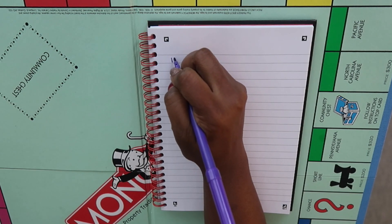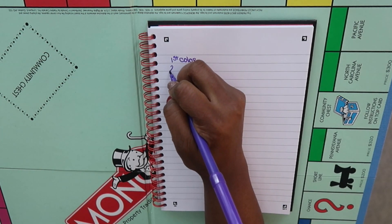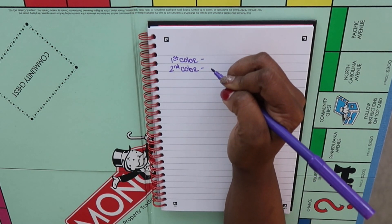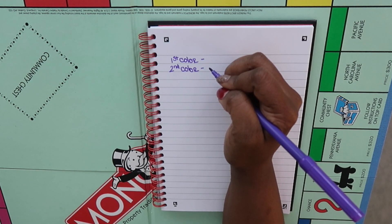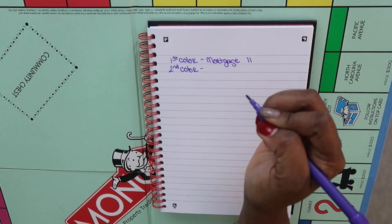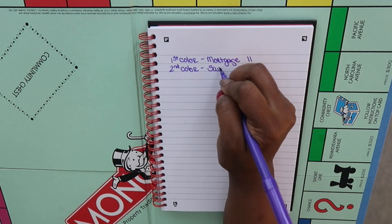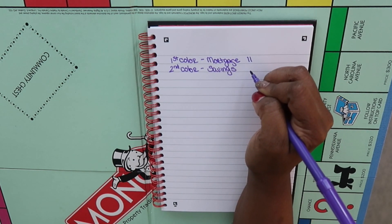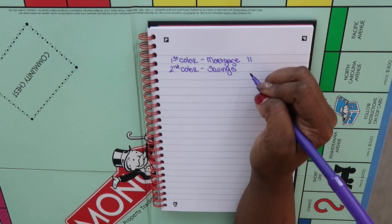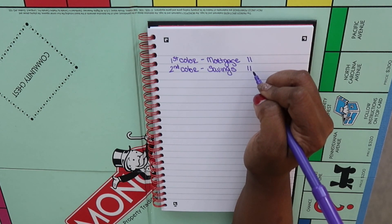Each side of the Monopoly board has two colors — a first color and a second color. I'm going to list these in my order of importance. For the first color, the first thing I care about is my mortgage. If I land on the first color on any side of the board, that money will go toward my mortgage. The second thing I care about is savings — because savings is that catch-all. Not only if something pops up, but also if an opportunity pops up, you need to fund it. The second color also has 11 spots.